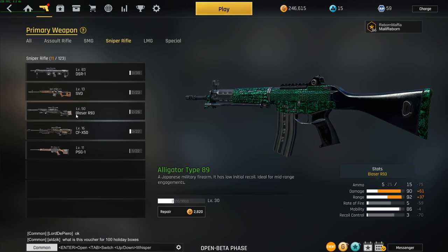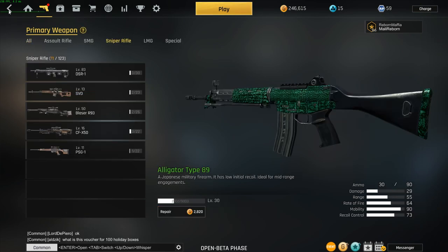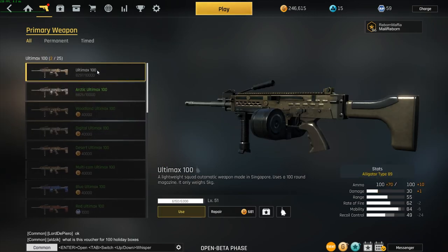The other three sniper options — the CF-X50, SVD, and PSG — are more like semi-auto marksman rifles in my opinion. They all kill in one shot to the head, but the most meta of all three right now is the SV-X50. It has almost no recoil and no sway with the standard scope, so you can two-tap people or one-shot them in the head. The CF-X50 is solid as well.